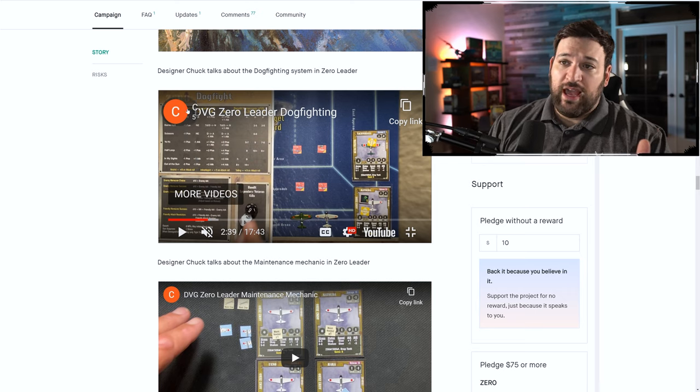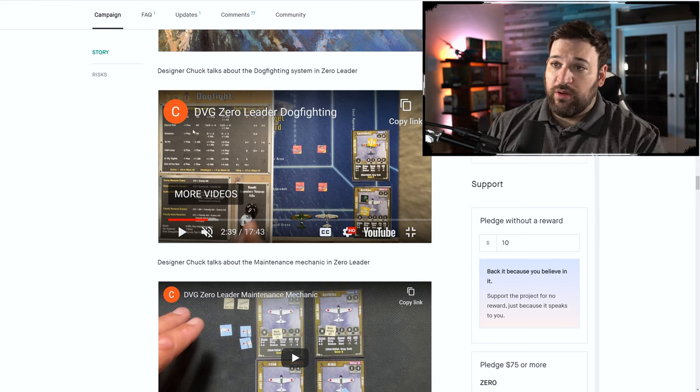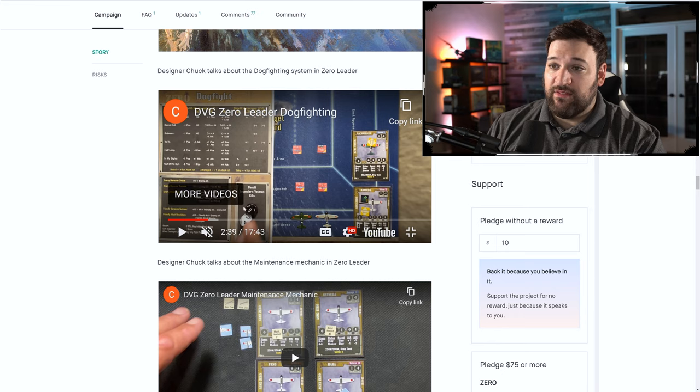You roll your dice and ask how you did on the roll, then see how that reflects in terms of damage. Each card tells you how much damage is required to destroy your target. These are the maneuvers — for example if I'm doing a yo-yo and roll a five, I get negative one attack on that roll. Then I roll my damage attack and apply the minus one modifier to determine how much damage I dealt.